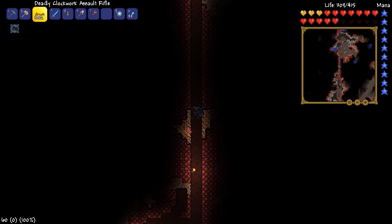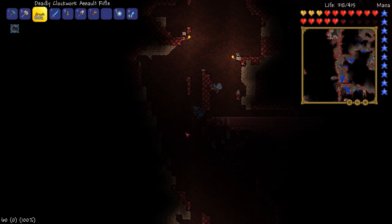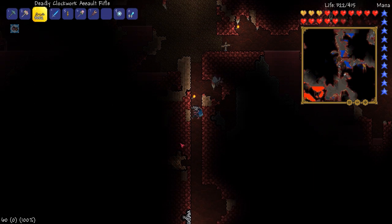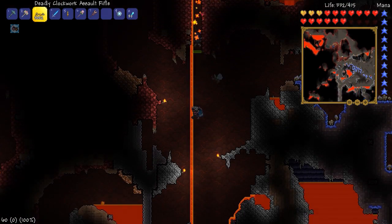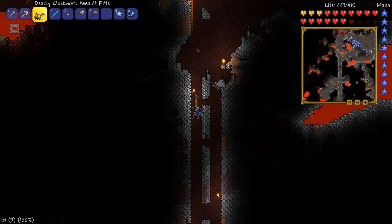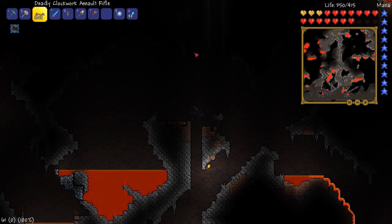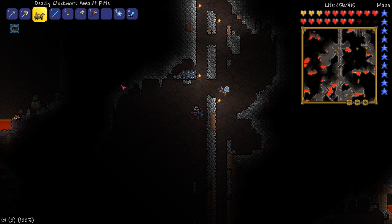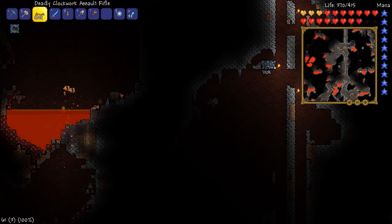Okay we gotta find underground hallow, which soon will be coming around here. An uneventful trip down here would be a really wonderful one — please be uneventful. Oh no, get out of here, no one's got time for your nonsense. Wait a minute — was that a mimic? Could that be a mimic? Oh, I believe that's a mimic!